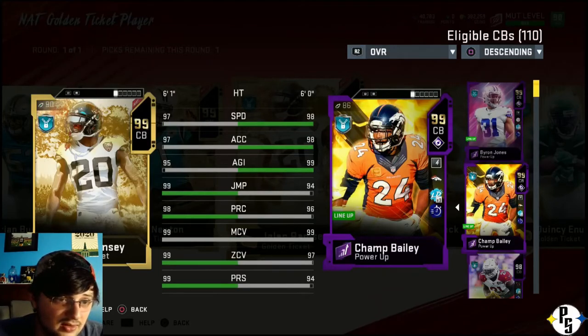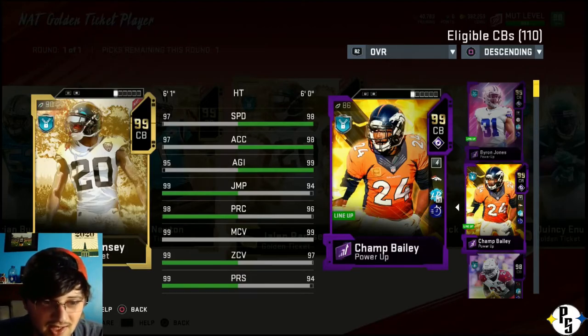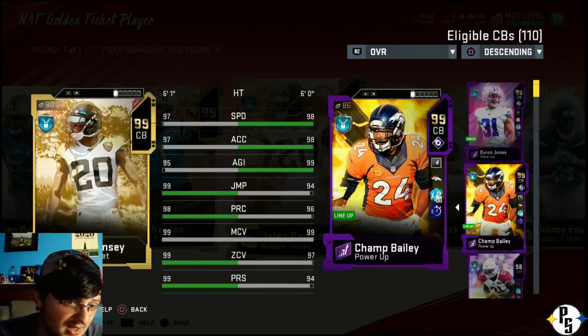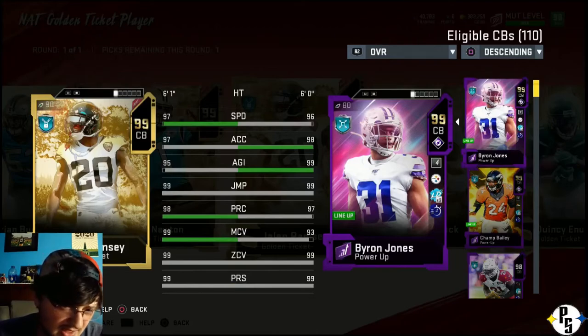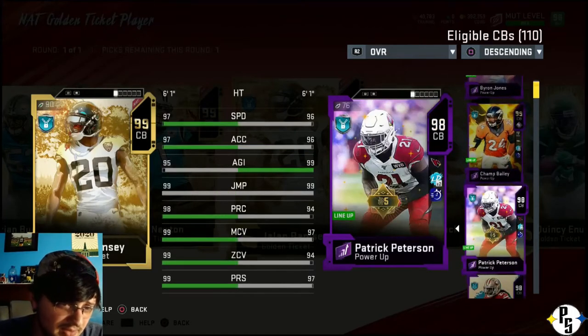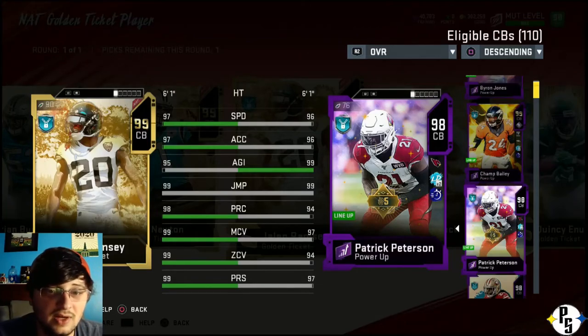Champ Bailey beats him in speed, acceleration and agility. Then Jalen has jump and play recognition, they're tied in man, he beats him in zone, but Lockdown brings that zone right up to 99. He beats him in press too. Same thing with Byron - Lockdown's going to bring his man up to 95 or 96. And Pat Pete will have 99 man, 96-97 zone, similar press, but speed and acceleration each go to Jalen by one. So do I really need Jalen? No.